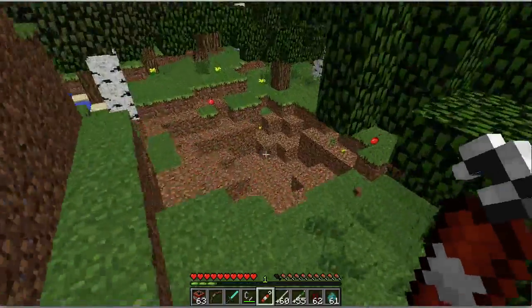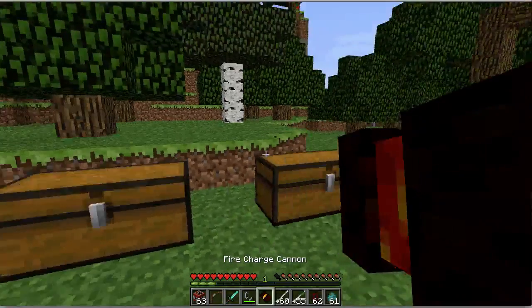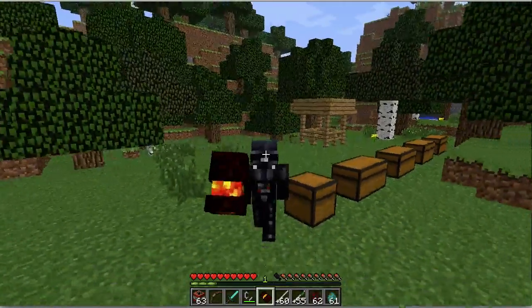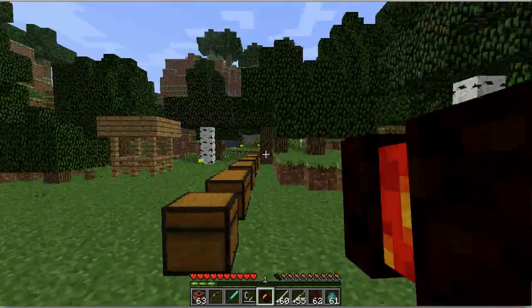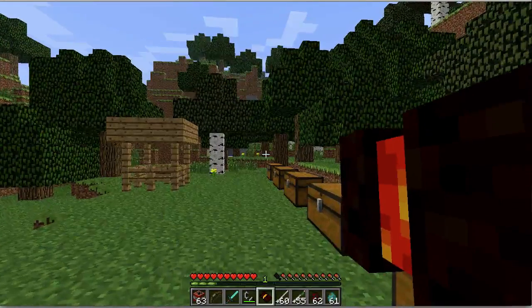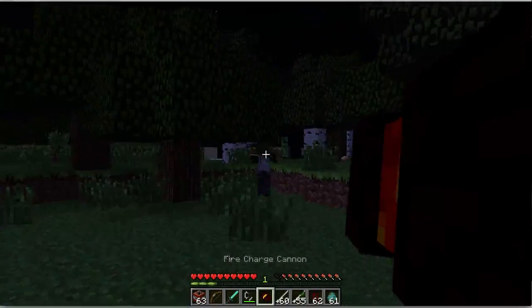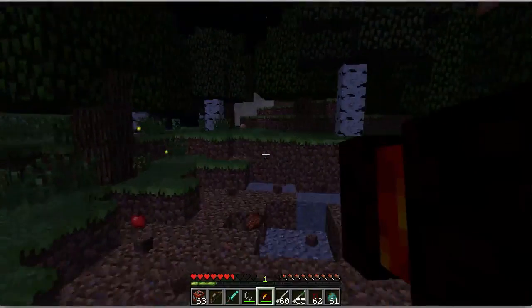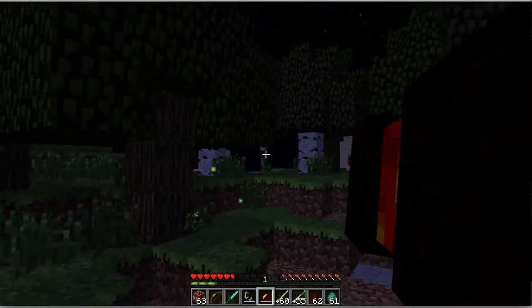But it is very easy to craft. So our next item is a fire charge cannon. This item is very powerful. And to demonstrate the power, I'll test that out against a horde of mobs. As you can see, this weapon kills anything with one hit. And if charged for long enough, it creates fire.